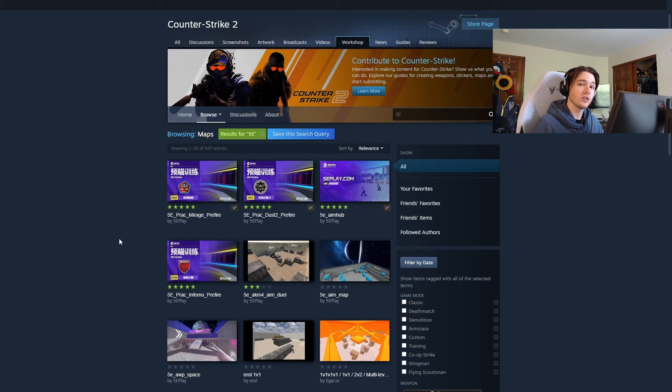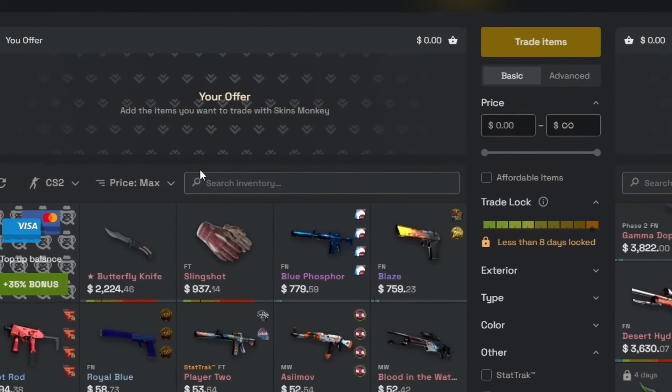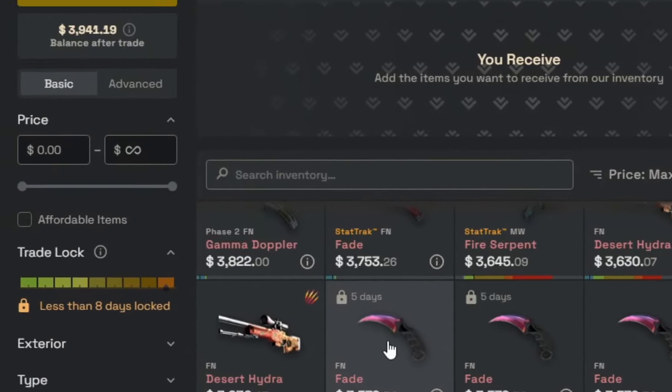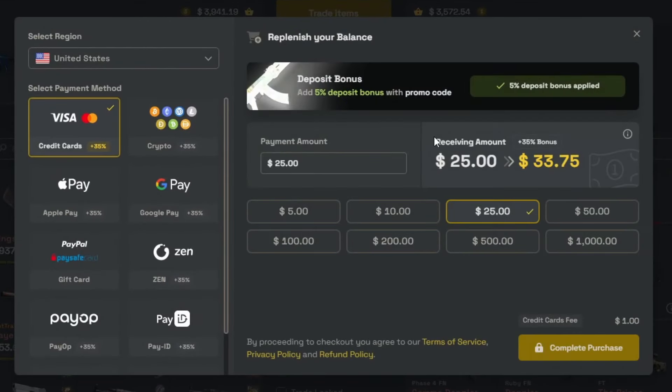if you guys want any cool skins in your inventory, make sure you check out the sponsor of this video, Skins Monkey. Skins Monkey is a CS2 skins trading site and marketplace that provides an instant way to get new skins. My favorite thing about Skins Monkey is that I can trade skins I no longer want and trade up for a skin of equal value. If you use code LouisCS2, you get a $5 bonus on your first trade. If you want to buy skins, you can get a 30% deposit bonus plus an extra 5% using my code. The link is down in the description.